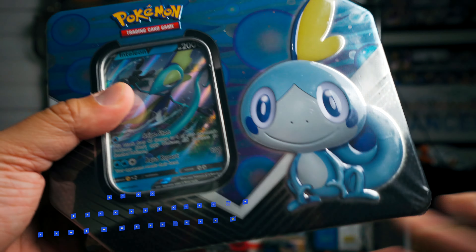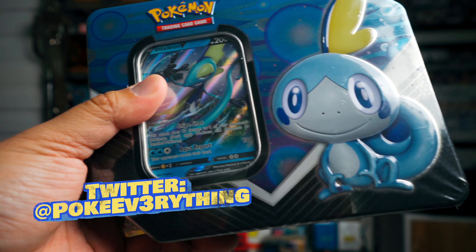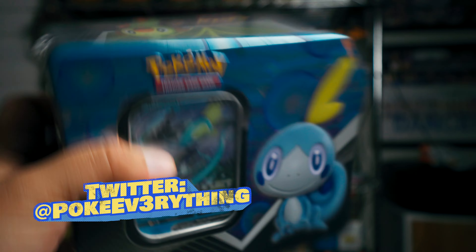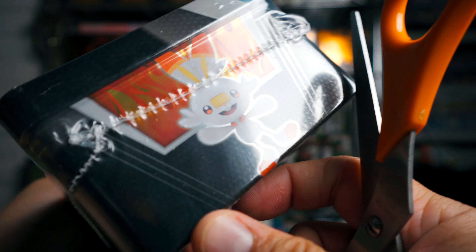Check it out — it's a tin with Sobble on it, and he's not even looking sad, which is kind of nice. And of course we've got Inteleon V on the inside. This is one of those Galar tins. We have Grookey on the side and Scorbunny on the other side.